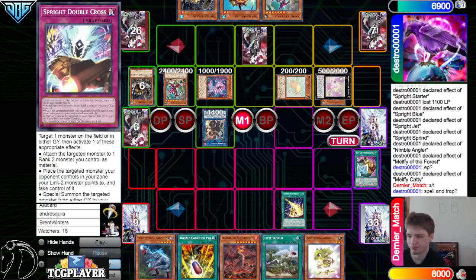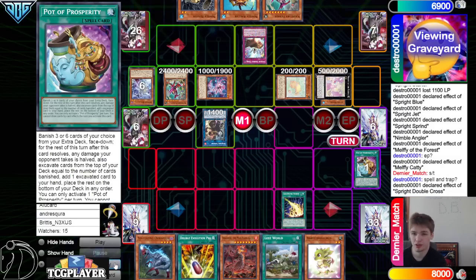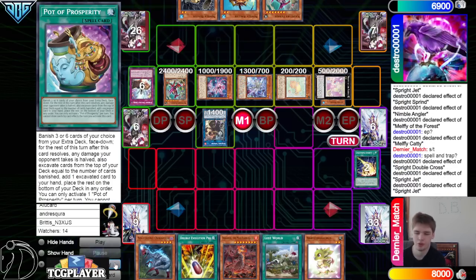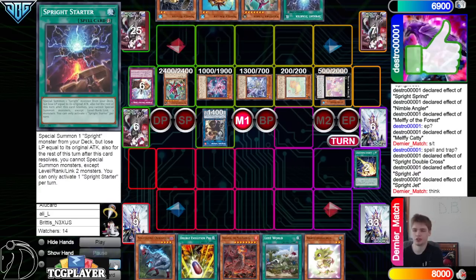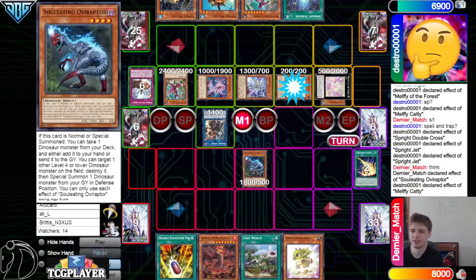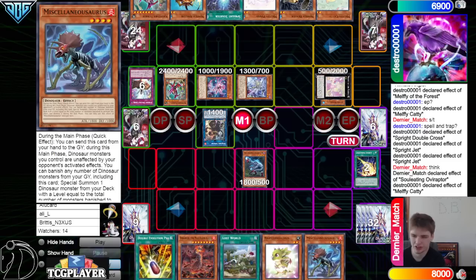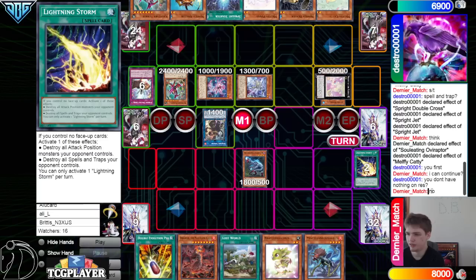They said Spell Trap and the opponent said Spell on Trap question mark. They try to pop, and then they chain Double Cross to Special Summon Jet from the Graveyard. Jet Effect search Starter — that's follow-up. The Sprite Melfian board being able to get lots of follow-up or interruptions is nice. Normal Summon Ovi, Ovi Effect — they chain Caddy. Bounce Back Caddy, grab Penny, Ovi Raptor resolves to search, grab Misk. Misk is broken.